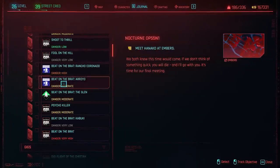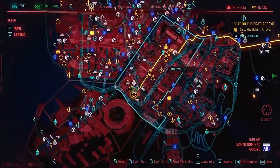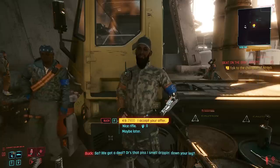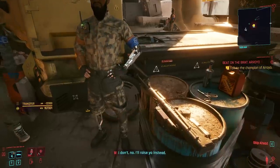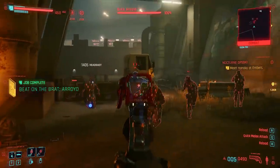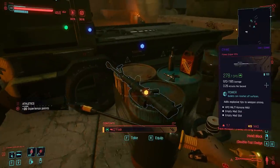To get your hands on the O5, you'll need to complete a side job called Beat on the Brat: Arroyo, and head over to its marker in the western region of Santo Domingo. Once there, you'll need to challenge a guy named Buck to a fight, choose the option to bet him 12,000 eddies, and ask that he throws in his unique sniper rifle into the pot. Once he's been beaten, he and his crew will turn on you, and once defeated, you'll be able to pick up his epic version of the iconic O5 sniper rifle.